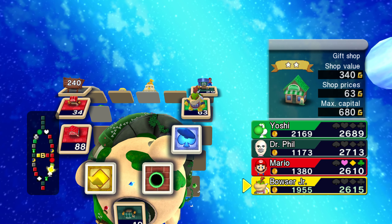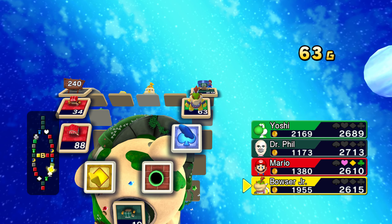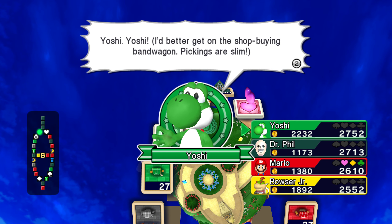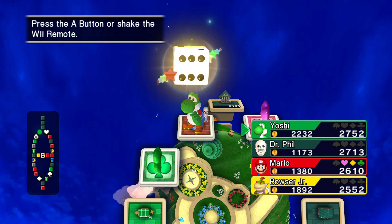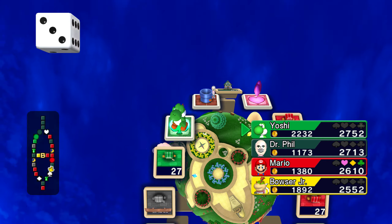There we go — and now he got 666. Nice. Yoshi, it's your turn — you're going to land on my properties? Let's see if he gets a 3. He got a 4 — he's going to land on Mario's. He's going down. That's fine to go down.